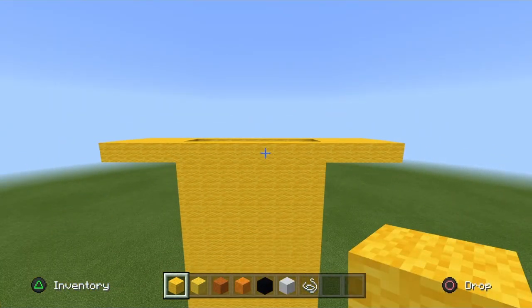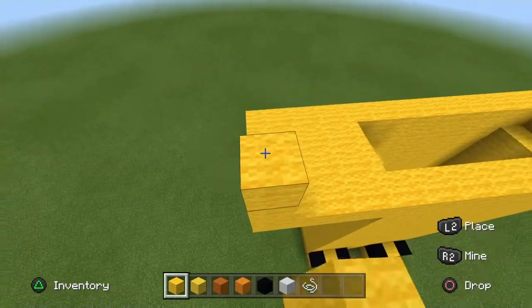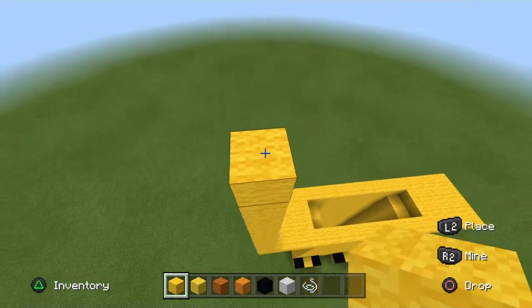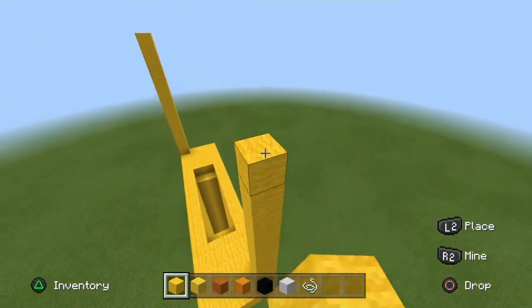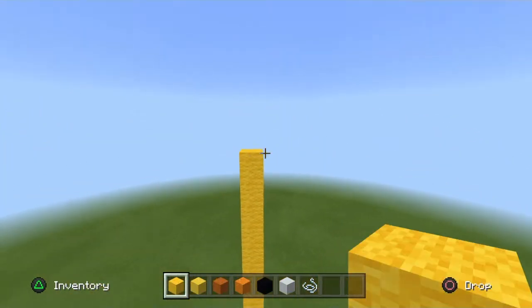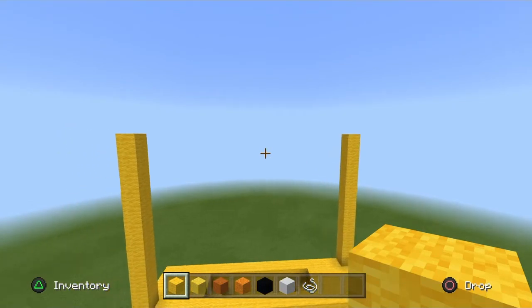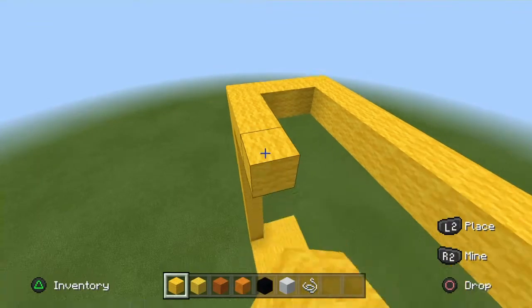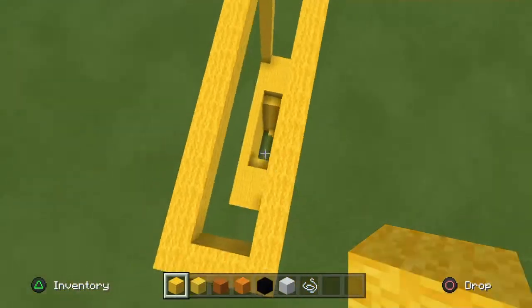On one corner of the arm — doesn't matter which — go up eleven blocks with your yellow wool. And the opposite corner, on the opposite hand, go up eleven blocks as well. Get your yellow wool and connect these two corners with a rectangular shape, just like so, giving you this shape from above.